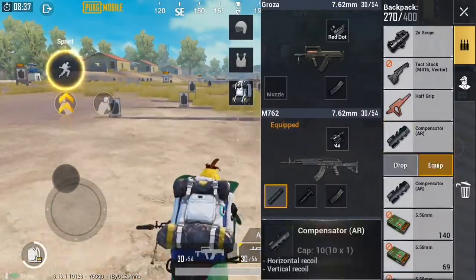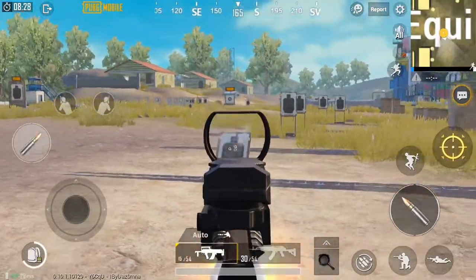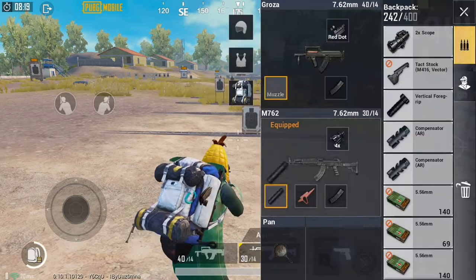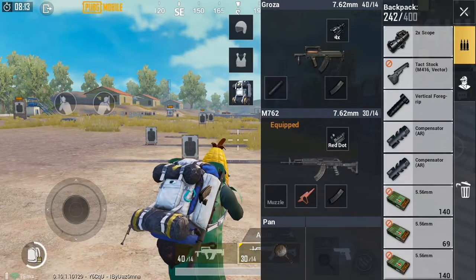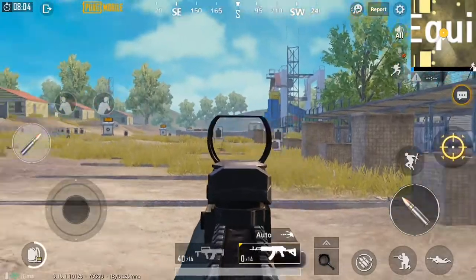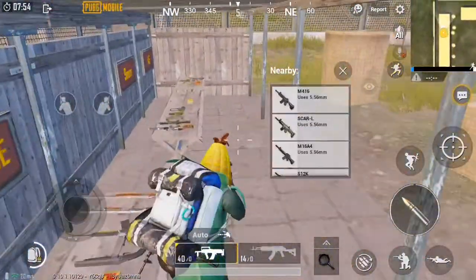When it comes to the M762 versus the Groza, I still recommend using the M762 because on the Groza you cannot put a compensator or a suppressor on it — you can't even put an attachment on it. The Groza does fire a lot quicker and does more damage, but it has an incredible amount of recoil. The M762 is honestly the best gun to use with 7.62 ammunition and the gun I will always stick to for close range combat.